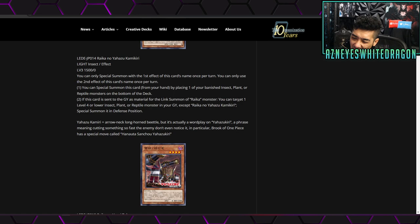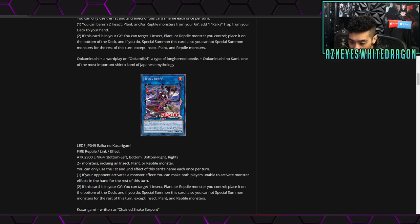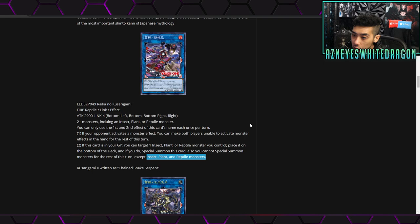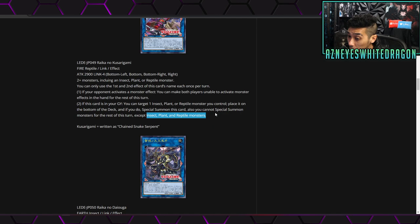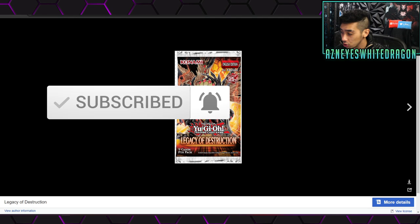So what do you guys think of the new Raika archetype — is it a W or an L? At first glance it seems kind of weak as a standalone archetype, but considering you could bring out Link 4 and go into other cards, I'll have to double-check good extra deck targets that are insect, plant, or reptile. If there are strong Link 4s or 5s in those types, this archetype could be really good as a splashable engine — just make the boss monster and keep bringing it back. Anyway, let me know your thoughts down below. If you enjoyed the video drop a like, subscribe and turn on the bell so you don't miss out on more new Yu-Gi-Oh cards from Legacy of Destruction. Peace out.